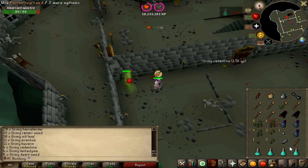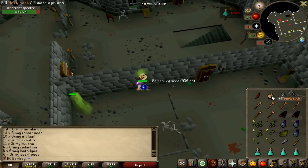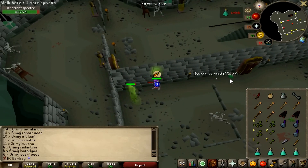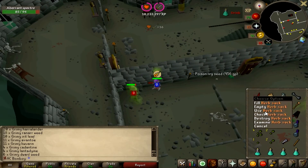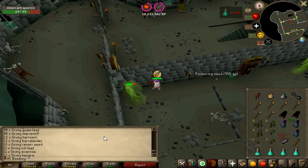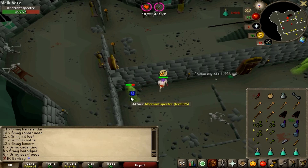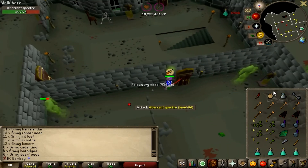Now you can see me testing out the Herb Sack at the Aberrant Spectres, which is obviously the most useful thing for training Herblore. And you can see the ridiculous quantity of loot there - six Lava Battle Staffs, two Mystic Robe Legs, three Rune Full Helmets. I was questioning whether to pick them up. And a Rune Spear, which is a rare drop table drop, I believe.